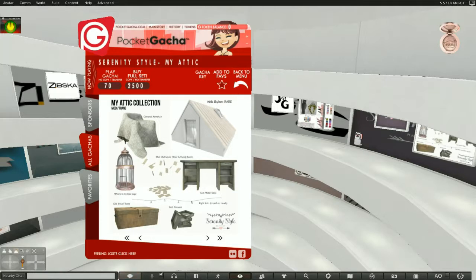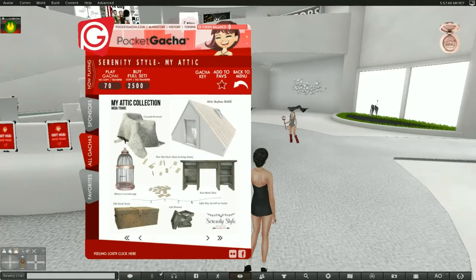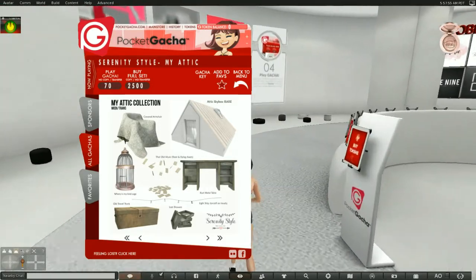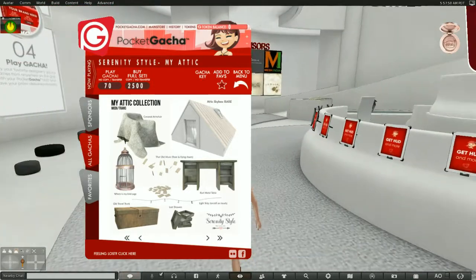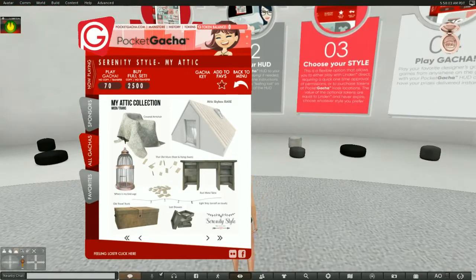If you look across the top, you're going to see a link for pocketgotcha.com, a link for the main store, history, and your tokens. This is where you can buy tokens, and this would be your token balance. I personally don't buy tokens because I have a feeling you're going to end up with five or six tokens left over and then you're going to have to get more tokens to try to get something else — it's just really kind of an endless token-buying experience.